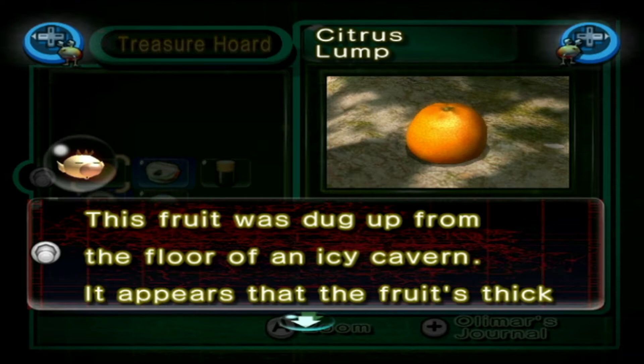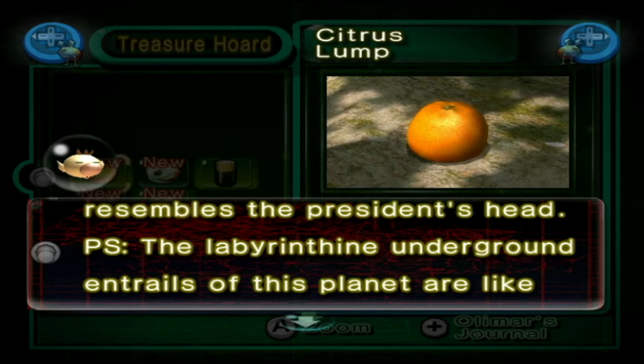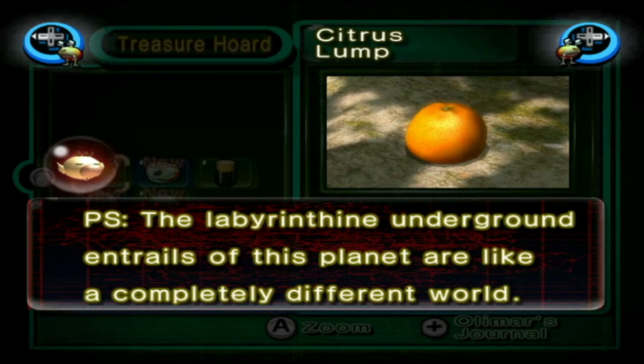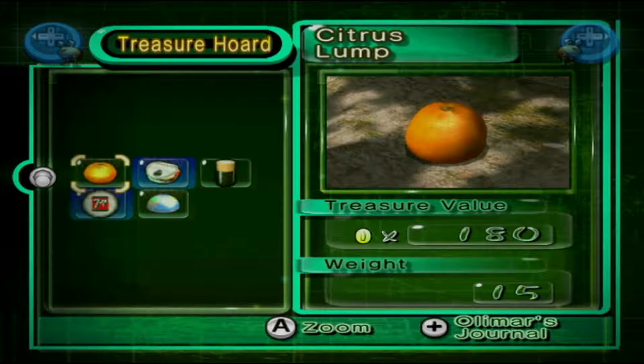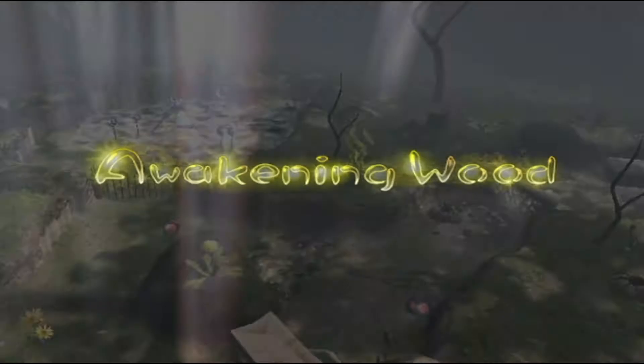The Citrus Lump description says this fruit was dug up from the floor of an icy cavern, and its skin protects it from the frigid cold. Quite remarkably, the shape of the fruit resembled the President's head. The underground areas of this planet are like a completely different world. Anyway, we're going back to area selection and getting right on to the Awakened World.